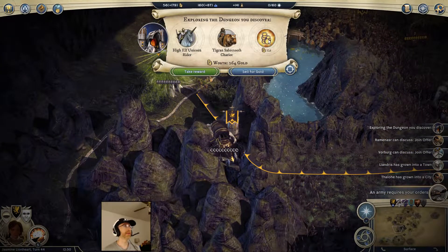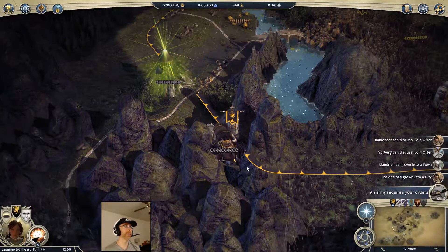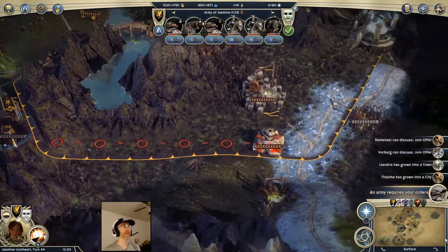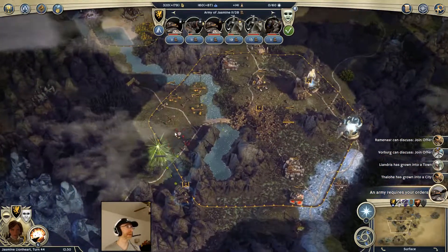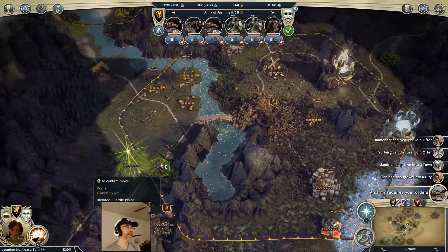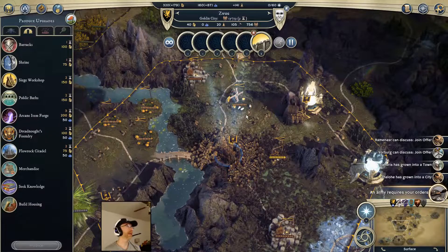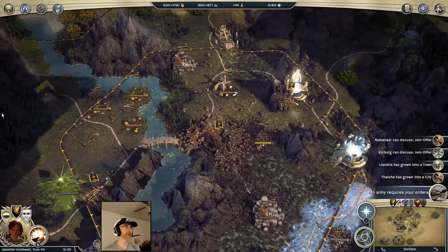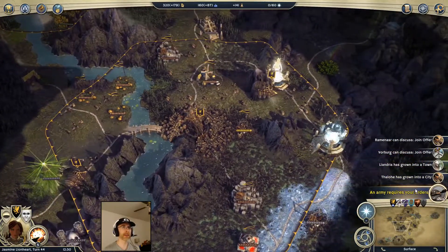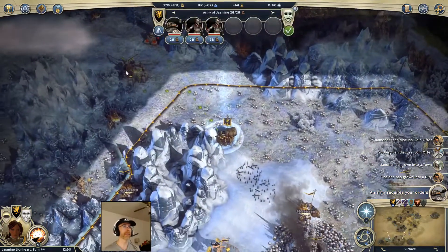Unicorn Rider, Sabertooth Chariot - this one I'm okay with selling, I'll take the money for that. I think that's it for this city, I think I've cleared everything I needed to. These guys can head back. It has occurred to me that having a Master's Guild here would probably be useful just to make it a place where machines can repair, since this is such an important choke point.